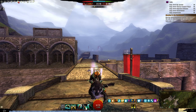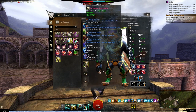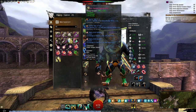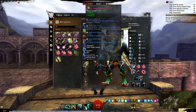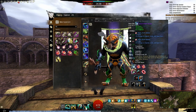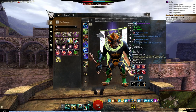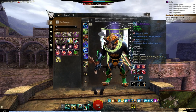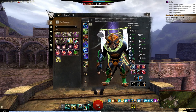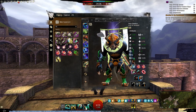Equipment-wise, armor is full Berserker, the rifle is also Berserker — I borrowed it from my Thief for the time being. I believe since I'm having a lot of fun with this it maybe deserves a Predator, which would be my first legendary weapon. Trinkets — all accessories and rings are Berserker. The two legendary ones I took with Knight's stats. We use Mighty WvW infusions everywhere, so everything is basically Berserker, and the back item and amulet are Knight's.